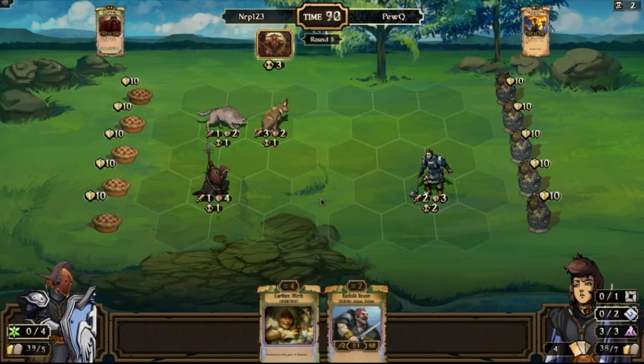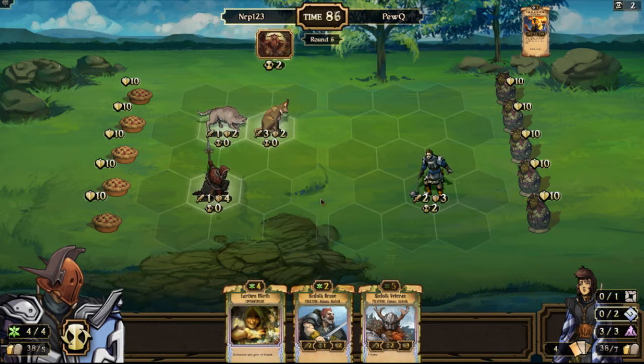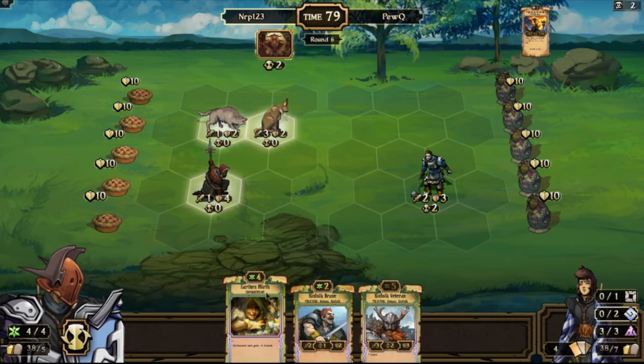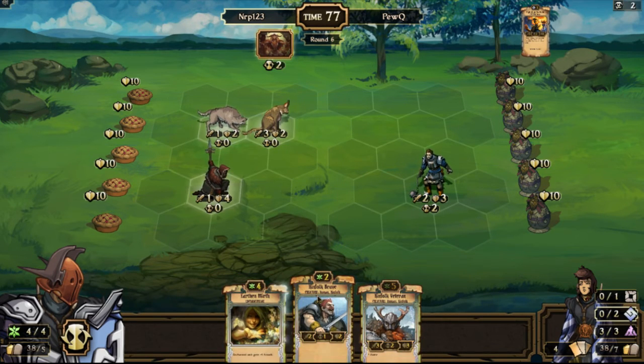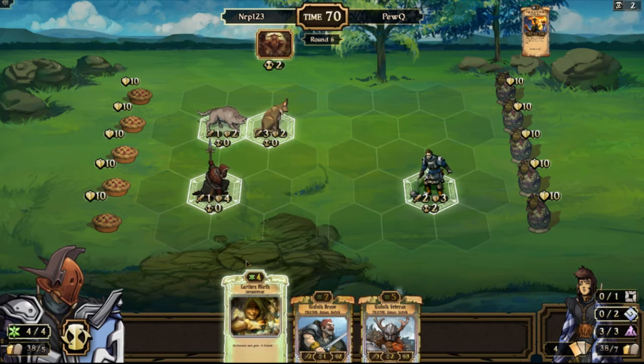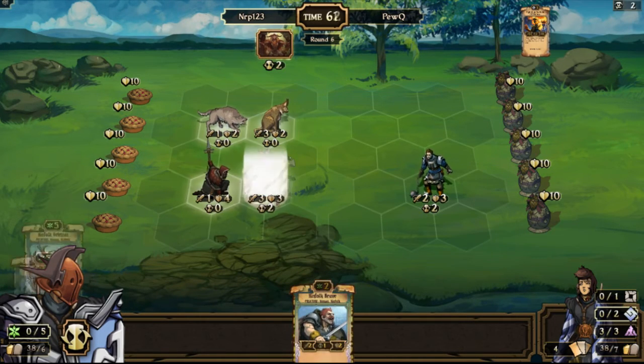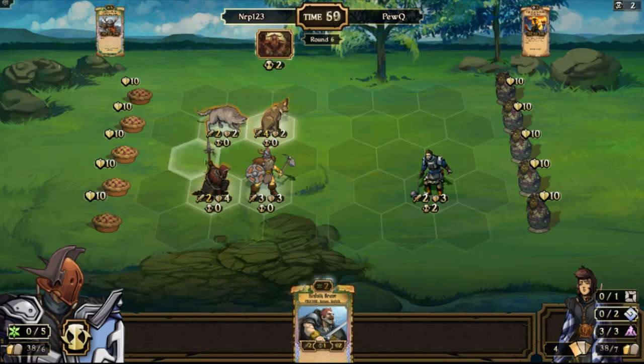Righteous Partisan... I'll go Veteran — I will definitely go Veteran here. Earthen Mirth is really nice, but I think I'd rather just have creatures to play so I can increase everybody's attack. I already have two things on the board that can trigger Soul Steal, so adding a third thing next turn won't be too bad. Doing this will allow me to get the Pillage effect and increase all these guys' attack.